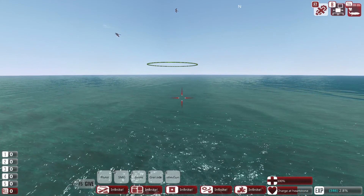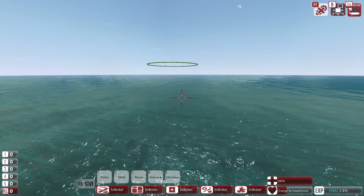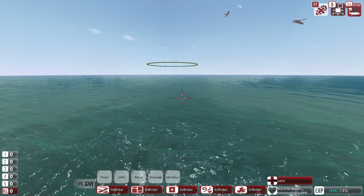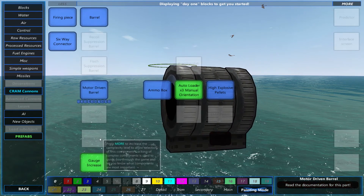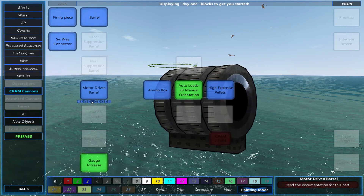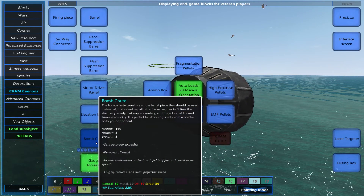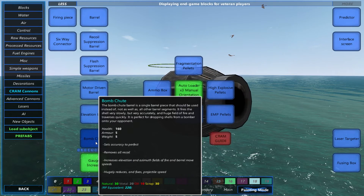Hello everyone, welcome back. Today we're doing a building episode - we're going to be building a multi-role fighter which has a bomb. With the introduction of yesterday's patch, we've got new stuff for the cram cannon: a bomb shoot barrel, which is a single piece that makes it 100% accurate, removes all recoil, increases elevation and azimuth, and hugely reduces and fixes projectile speed. We're gonna be dropping bombs on the enemy.